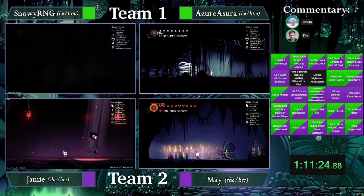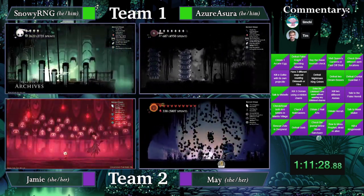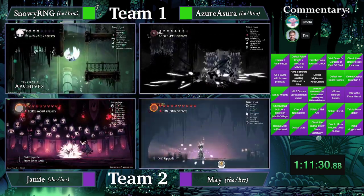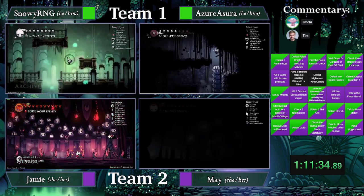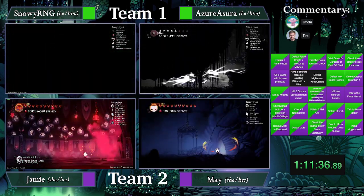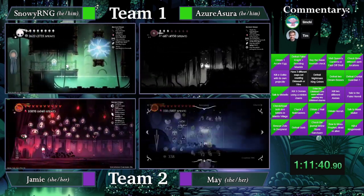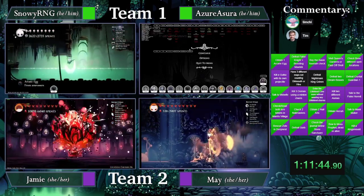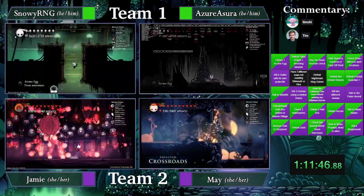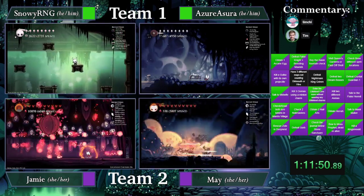I believe Jamie and May are both in go mode right now — they are the only two that have Grim and God. Jamie's going to take out Grim and then probably run on down to Godhome. And May is just going to be doing some cleanup — actually May is going to jump at Radiance. She's already got the maps, so she'll just be chilling in Black Egg.